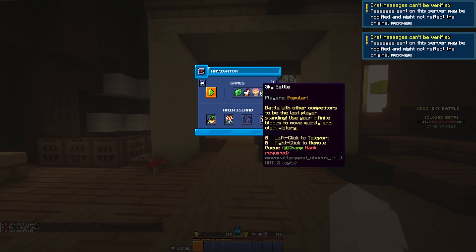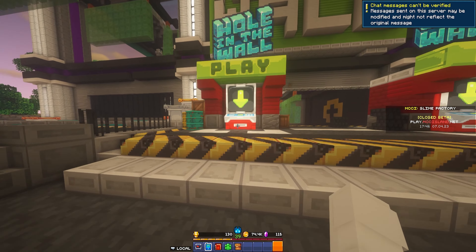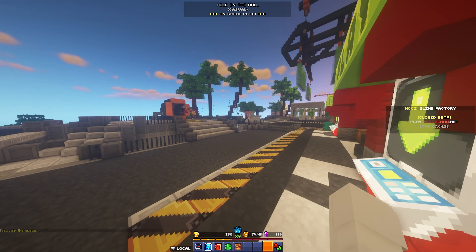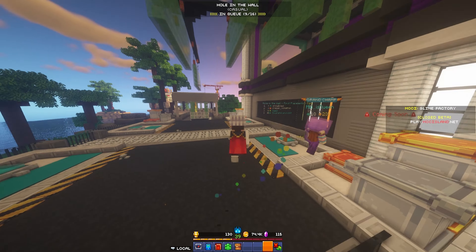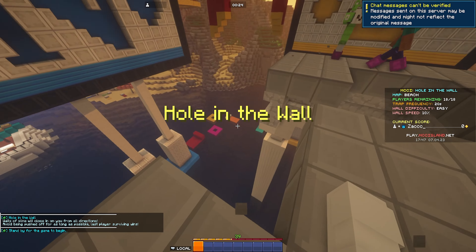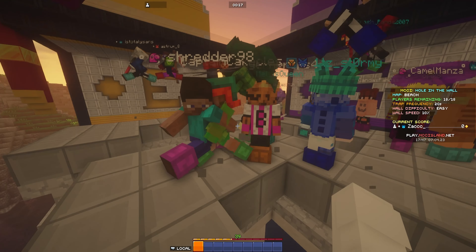Wait, where am I? Oh, Sky Battle — Sky Battle is not what I wanted. I think this is the first time I've actually wanted to play Hole in the Wall, but I want to see how it looks with shaders. There's a lot of water around, I think it would look pretty cool. Whoa, this is so neat — this makes Hole in the Wall look like ten times better.